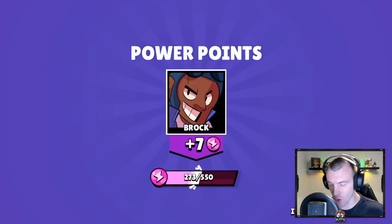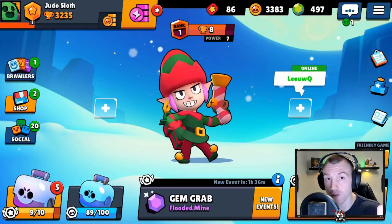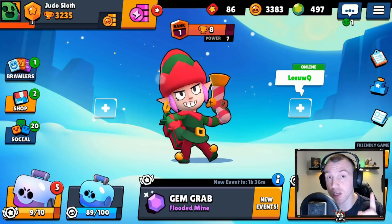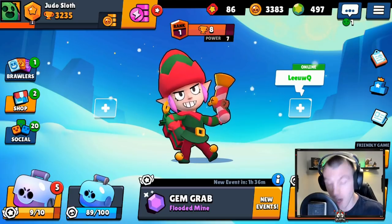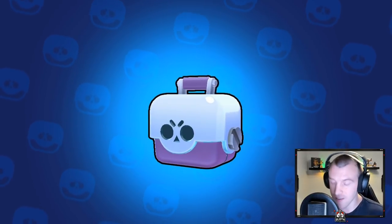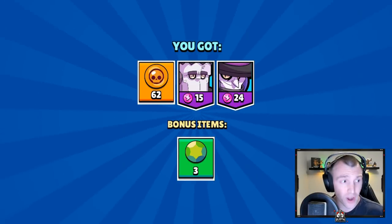Last box guys, last regular box — let's hope we can do it. Not a chance, but we have five boxes which are triple in amount. If you look at the star tokens I only need one more to unlock some more, and we're bound to get some more boxes by the end of the episode, so we're still in with an opportunity here. 62 coins, 15 for Frank, 24 for Mortis — not very good.